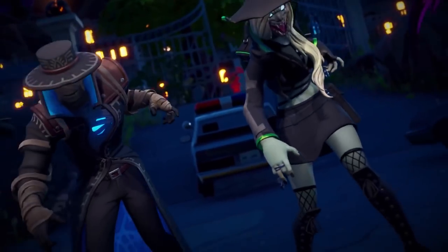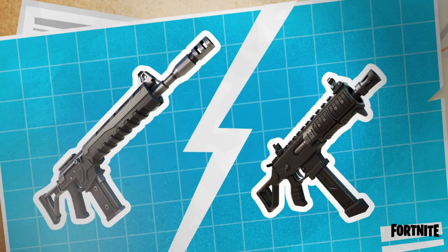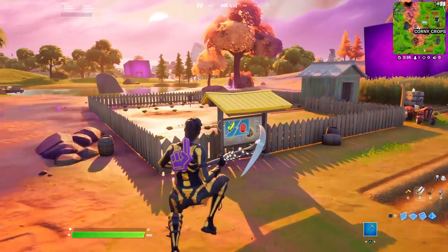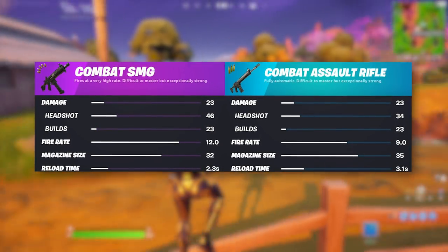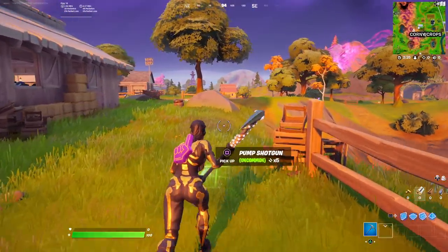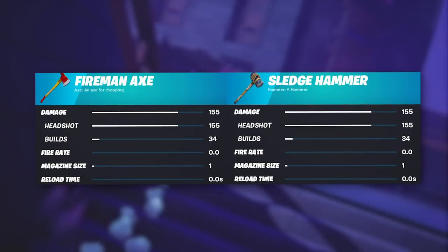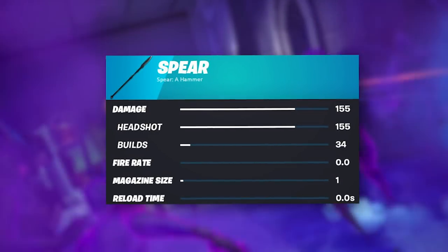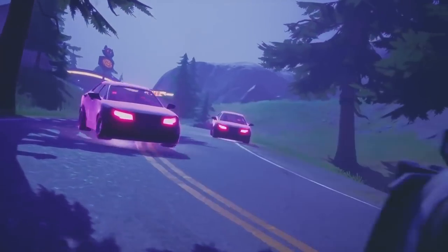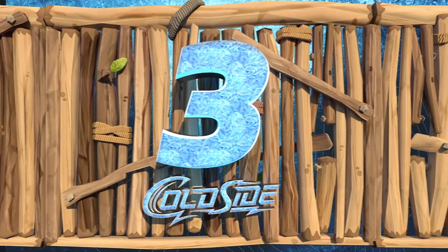For update number two, a ton of new weapons were added to the game files, though none are usable in-game right now. The two major battle royale ones are the combat SMG and the combat assault rifle, and you can vote for which one you want in the game using spare gold. They've also added creative weapons like a sledgehammer, fireman axe, and different types of swords. Finally, Shadow Midas's drum gun should be usable when he appears as a boss for Fortnitemares 2.